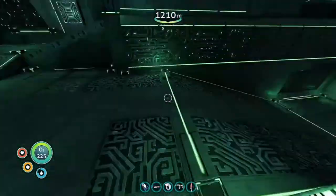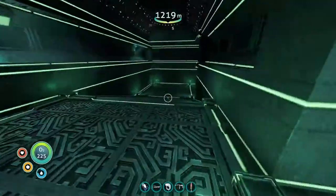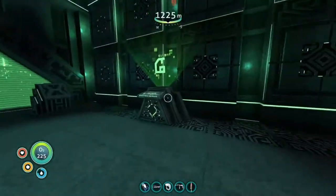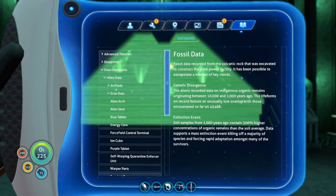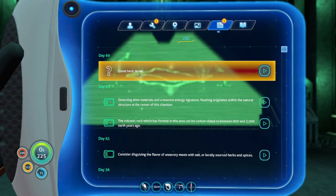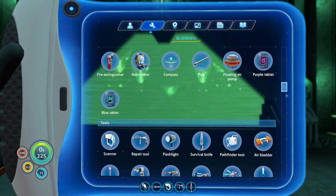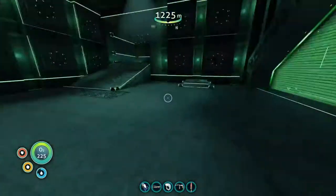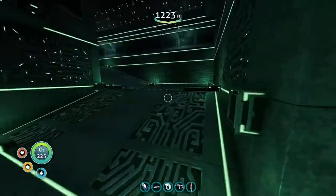There are two exits. Let's go down here. We got fossil data - integrating new PDA data. I'll just read that later. Blue tablet recipe - that's not too bad to make. We got an ion cube. I'm gonna have to grab the other purple tablet and bring that down here. And I see, like, a gold tablet marking over there.